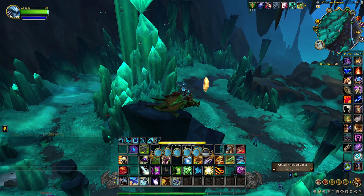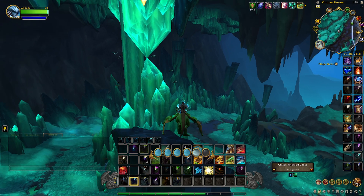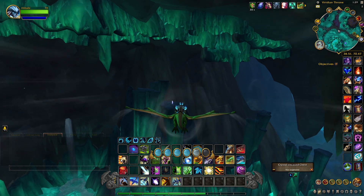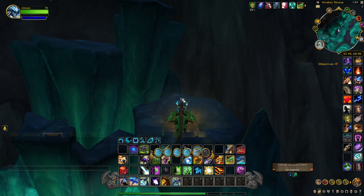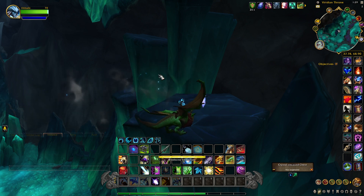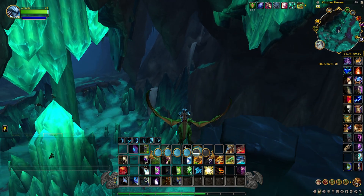If you go due west right here you'll notice another platform, and this is where the blue attunement crystal is. We'll fly over there — as you can see it coming into view — so we'll click this. Now that we have both attunement crystals we can go back to the crystal encased chest and loot it.